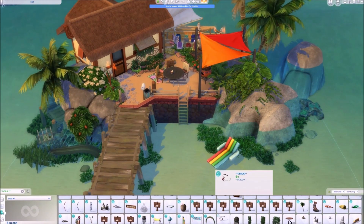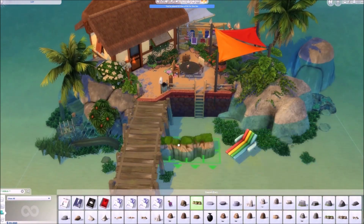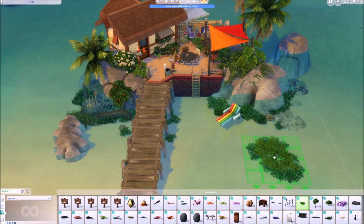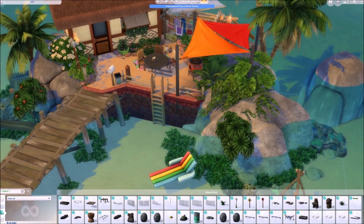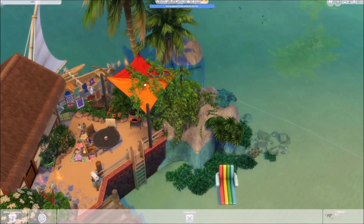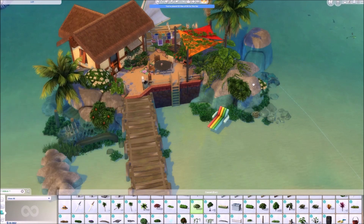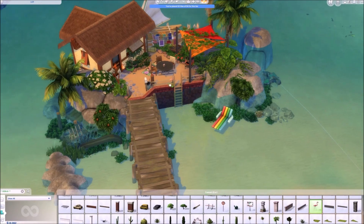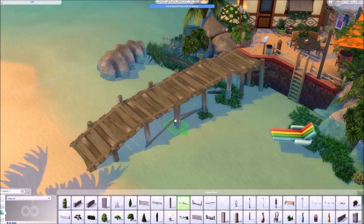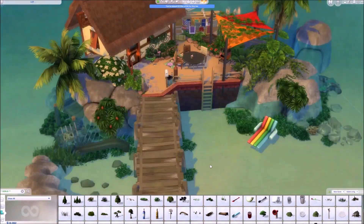I do a lot of interior as well, especially for my shorts, so I like that too, but I just prefer the exterior. There are different types of Sims 4 players — those who prefer to build, those who prefer to create sims, and those who just want to play and download stuff. Let me know in the comments what kind of player you are and whether you prefer doing the exterior or decorating rooms. The exterior was pretty much finished and I was just adding additional debug object details and plants for the final touch before moving on to the interior.